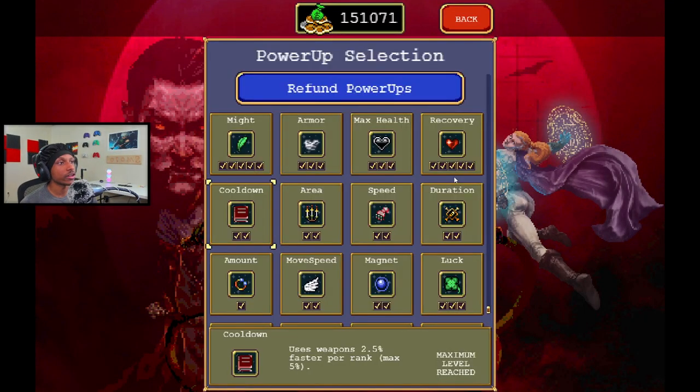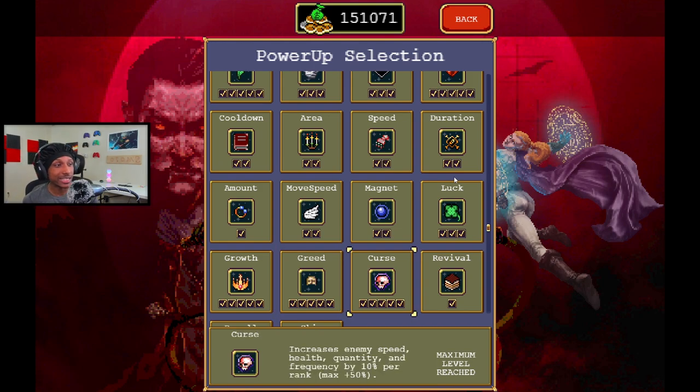If you go to the power-ups on your screen, you will now notice a new power-up called Curse. Curse increases enemy speed, health, quantity, and frequency by 10 percent per rank, with a maximum of 50 percent. Basically, what this does is make the game harder — enemies come at you faster, they have more health, and the quantity and frequency of enemies is a lot larger.